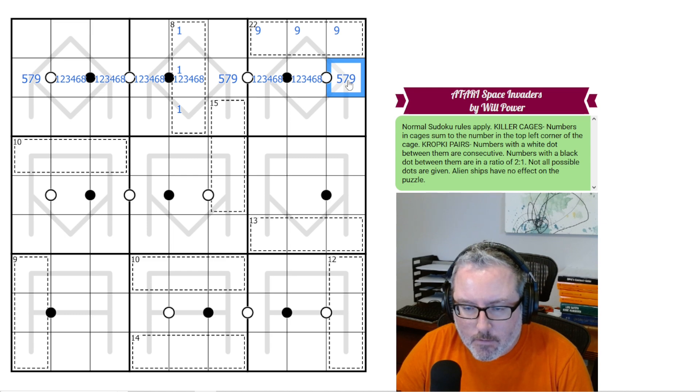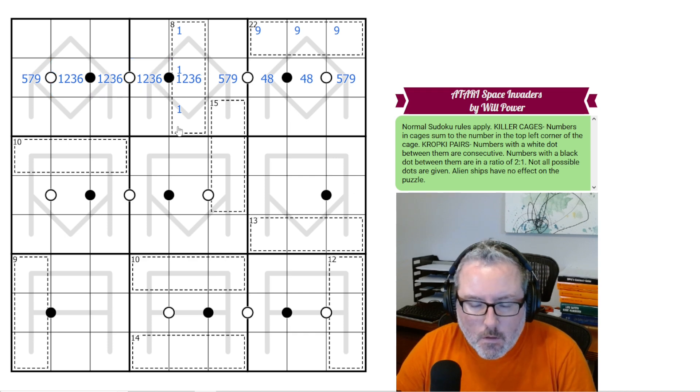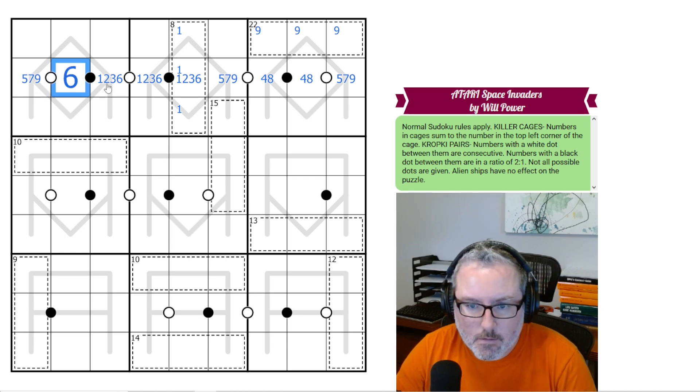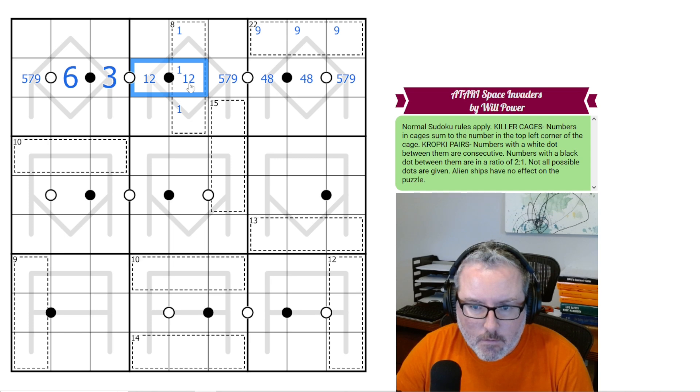If these have to be 5, 7, or 9, then this cannot be 1, 2, or 3. This one also cannot be 1, 2, or 3. So this has to be a 4 or 8, which means none of these are 4 or 8. Then with 5, 7, 9 in those cells, this can't be 1, 2, or 3 either — so this has to be 6. That has to be 6. This has to be 3. These have to be 1 and 2.